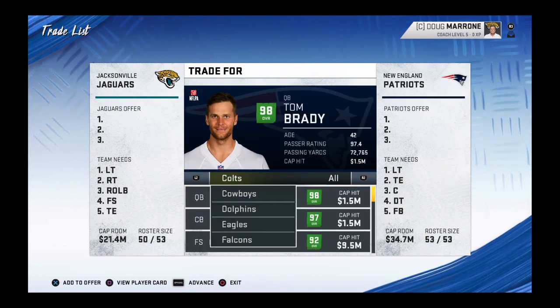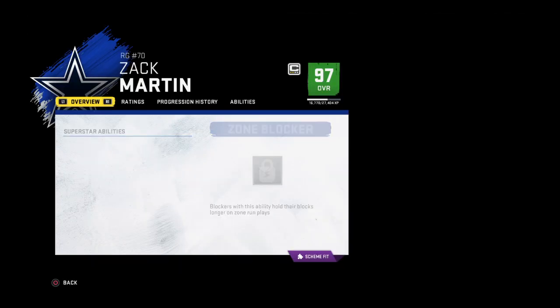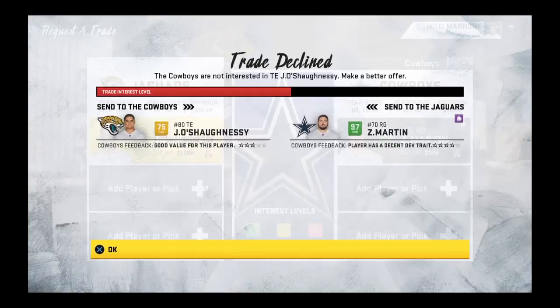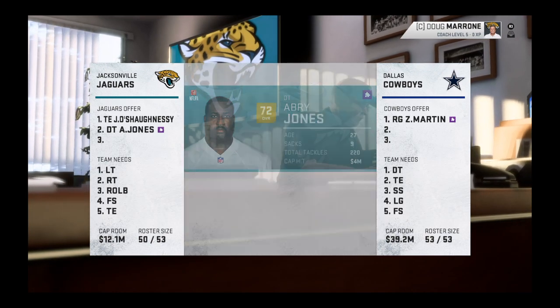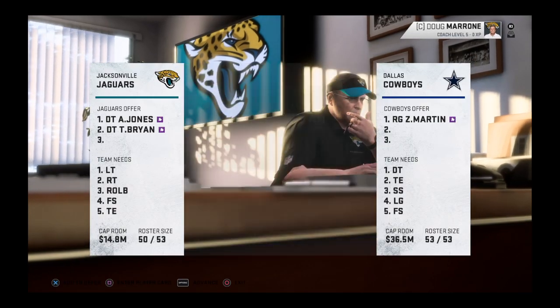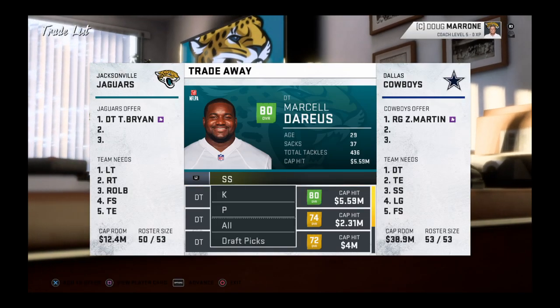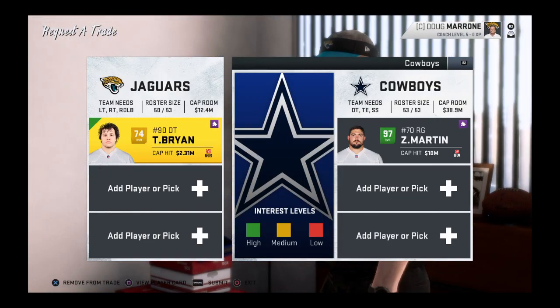Now we're going on to the fourth player. The next player will be on the Cowboys — that's going to be Zach Martin. This is the player card, this is the development tab, this is the abilities tab. He's one of the easiest players to trade for in Madden. We're just going to throw in the 74 overall and it's like halfway up. Keep in mind this will work if the trade is in the green.